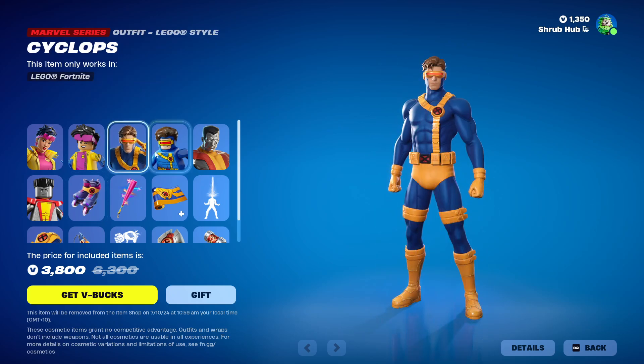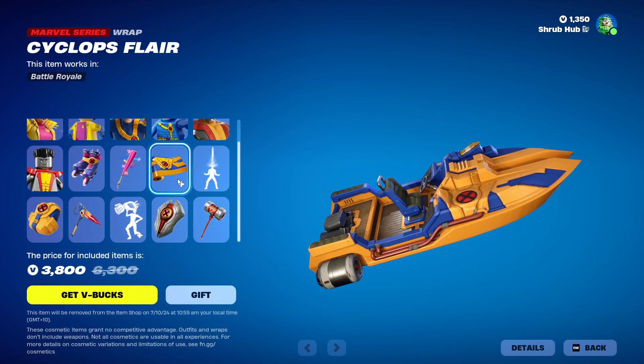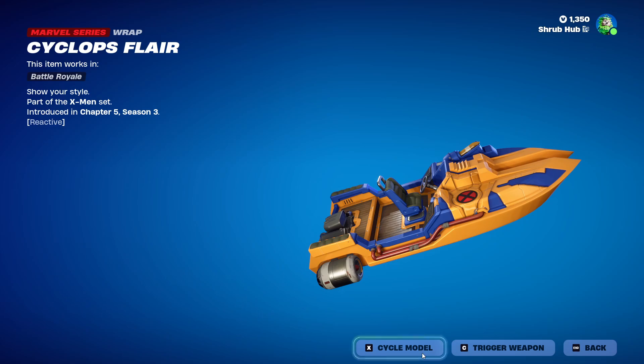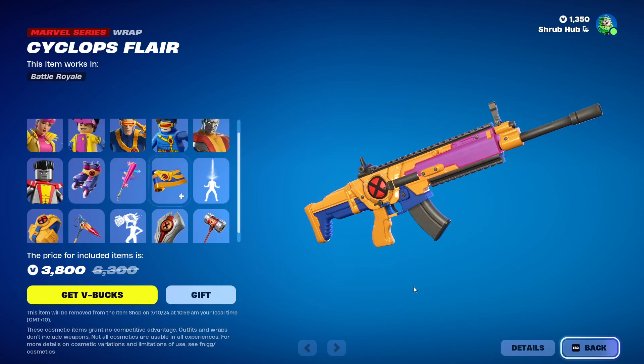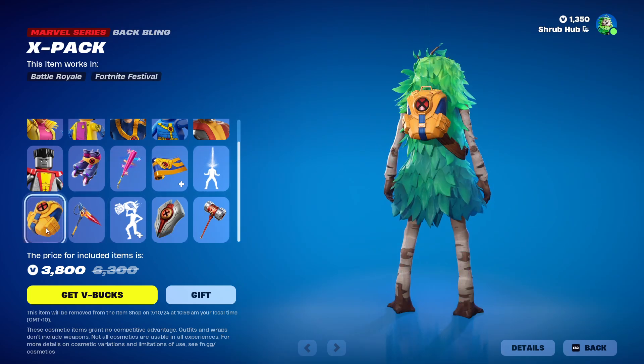Then we have Scythe Blocks here from the same season. This is his other style. He comes with the Scythe Blocks Flare Wrap that is reactive when you shoot — pretty nice. And the Optic Blast Emote. And the X-Pack Backbling.